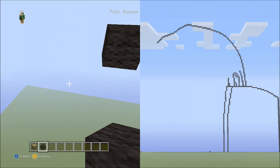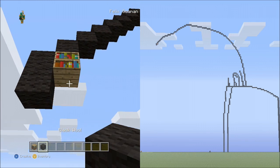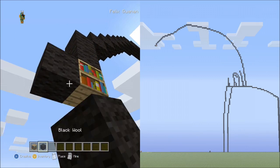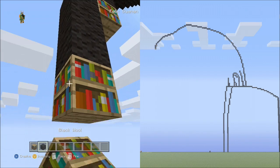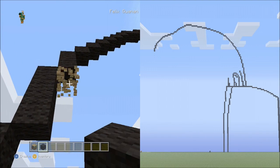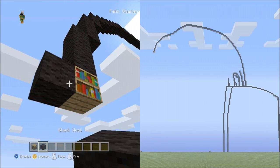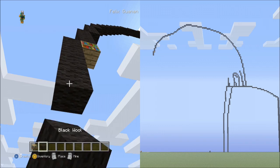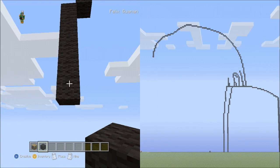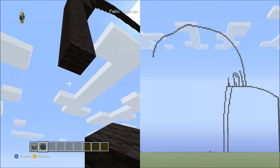Place 2 blocks going down on the left side, delete that. Place 2 sets of 3s going down on the left, delete those. Place 6 blocks going down on the left side, fly up and delete that.